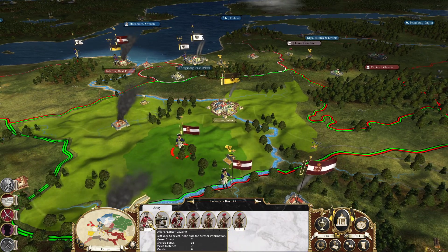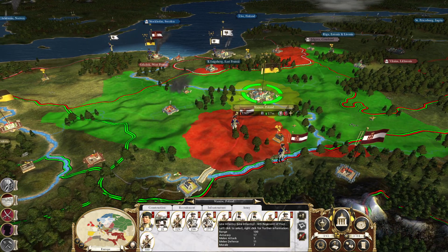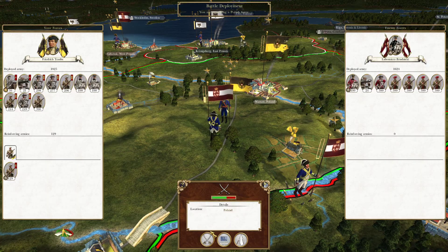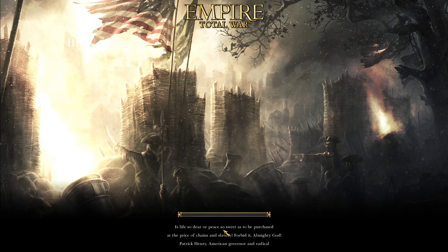We got some actual line infantry this time — it won't be enough though. Let's leave our weakest unit back in the city just in case, and let's fight it. This feels like the third episode in a row where I'm just putting down Polish rebels. These poles don't know when they're conquered! Patrick Henry — what a dude.